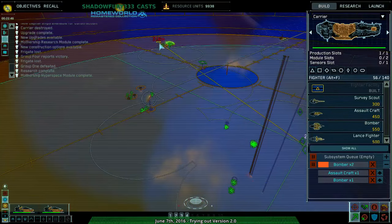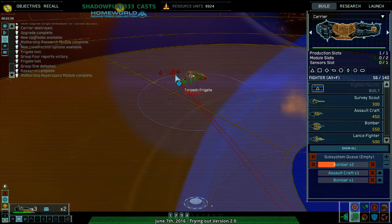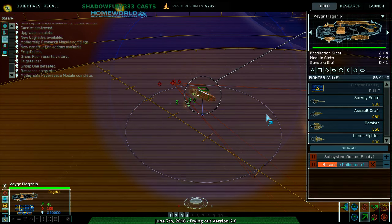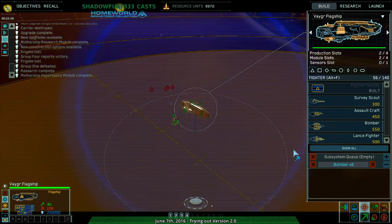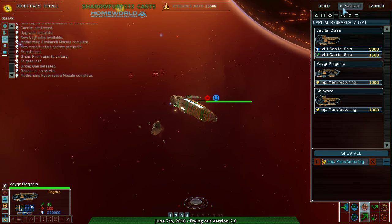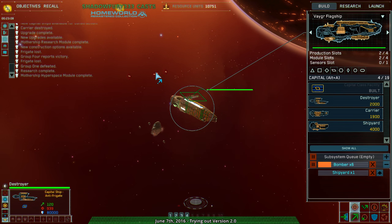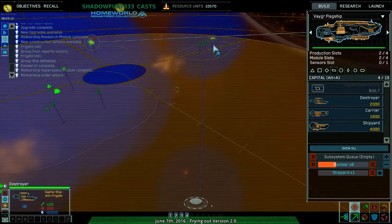Oh crap, that's where they are. Destroyer complete. I guess the destroyer's gonna have to do its job for now. Lock all weapons on target. Let's heat it up in here — cause that's all I've got. This is not what I expected or wanted. The flagship is taking light enemy fire.